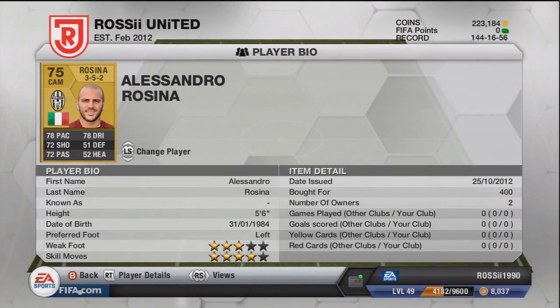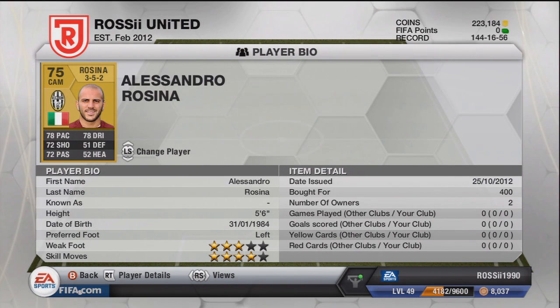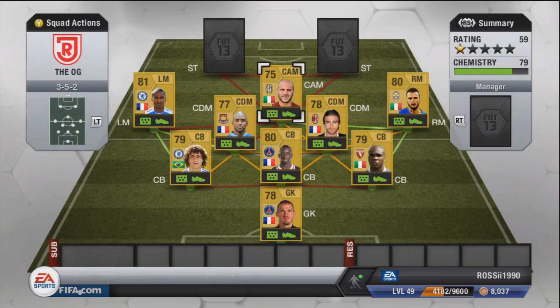Our CAM is Rosinia, who is also four-star skills. Solid stats for 400 coins — unbelievable price. Four-star skills, freestyle weak foot, left footer, only five foot six. He's got 78 pace, 72 shots, 72 passing, 78 dribbling. Fantastic player.